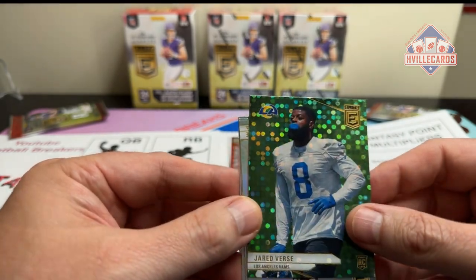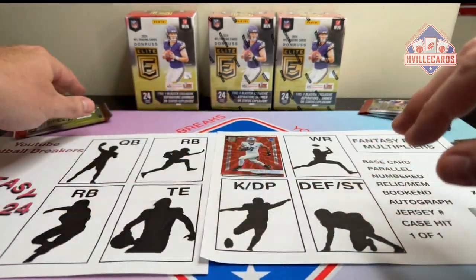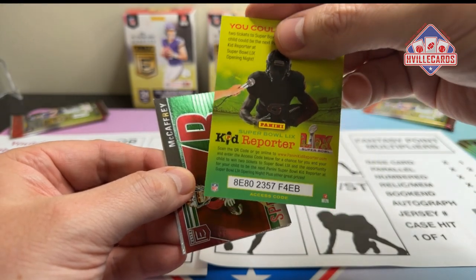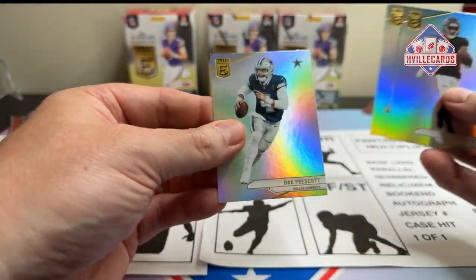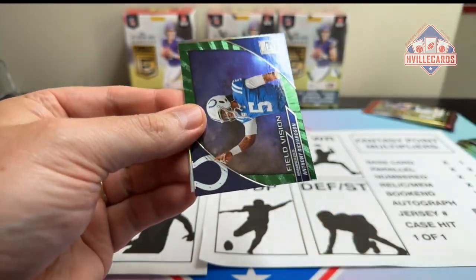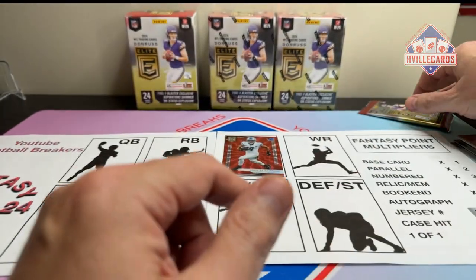Jared Verse on the green disco. And then base: Duran Payne, Chris Jones, and Kyle Shanahan — yeah, there's another one I don't want. I'm not a big fan of coaches cards. Next pack: Christian McCaffrey Spellbound — we know we won't be using that. Bijan. Jay Jetta. And Dak. Field Vision AR-15. Kyron. Jayden Reed. And Will Levis. Last pack of this first box.